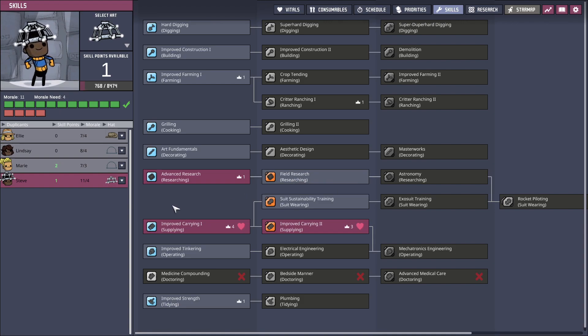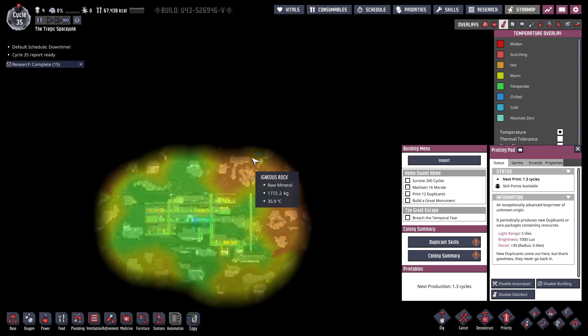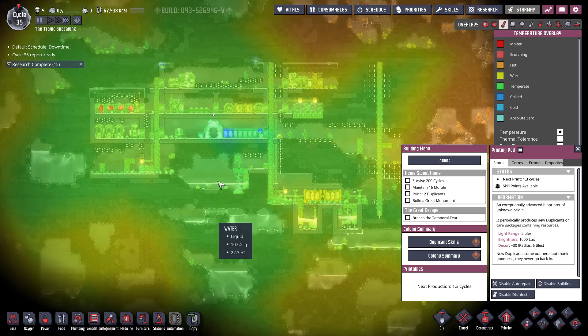Field research would be good if we find geysers, but currently we don't actually have any. Oh, I stand corrected — look at that! So we have something up there, but that's it. Nothing else nearby. These are freezing — is there ice in here? There is.